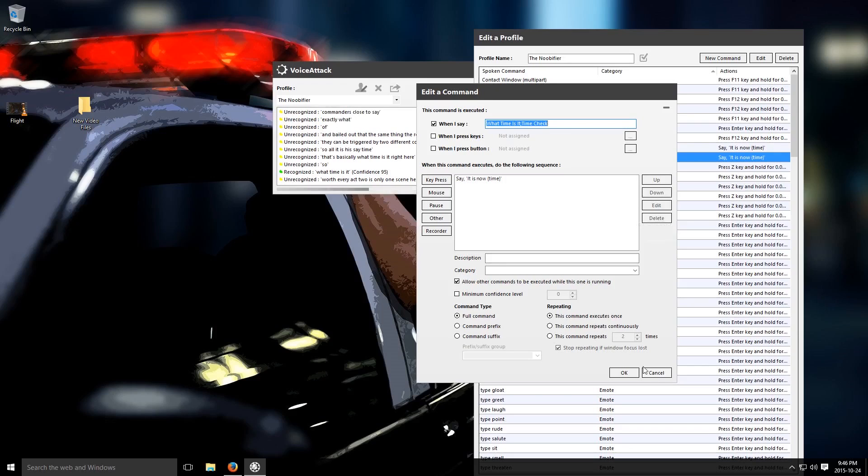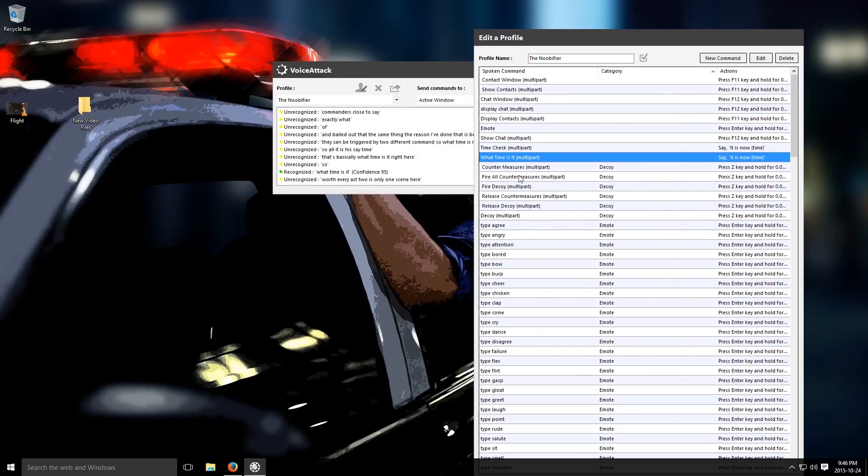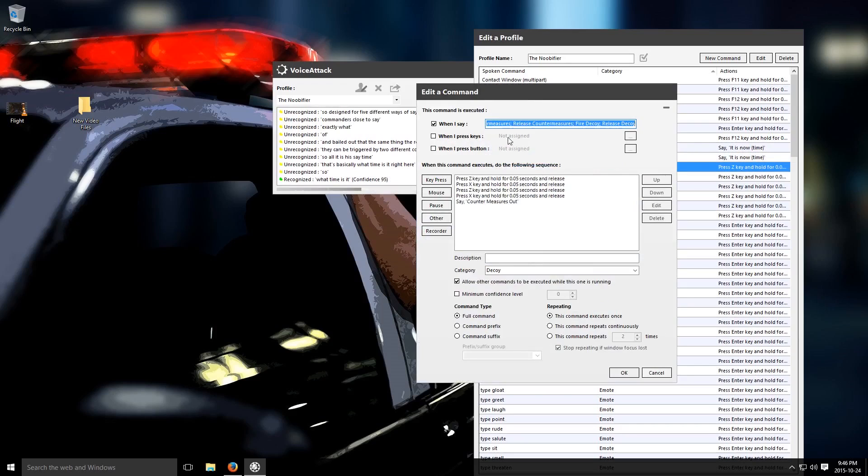There's like four or five different ways of saying the same thing on some commands. For example, countermeasures — you see here it says 'release countermeasure', 'fire decoy', 'release decoy', and also 'decoy'. The last thing I want to do when I'm trying to fire decoys or countermeasures out the back of my ship is to screw up, say the wrong thing, and have it not work. So there's about seven different ways of saying it right there.